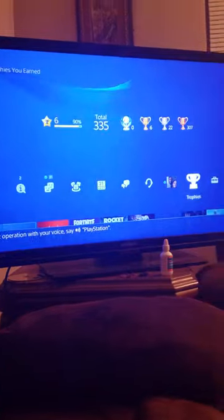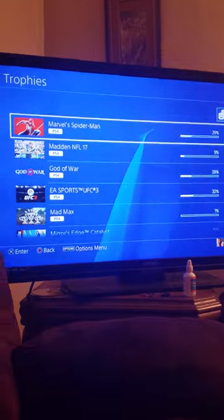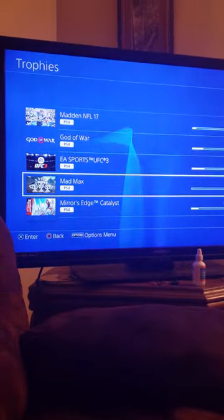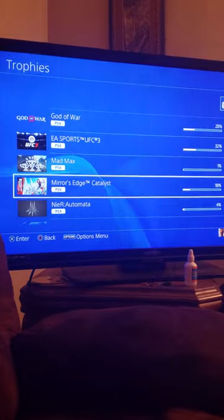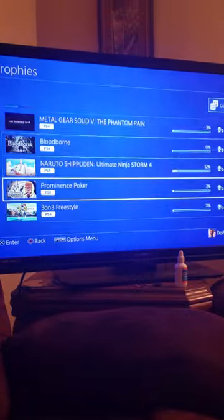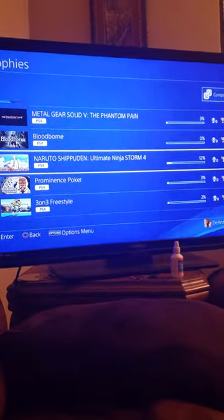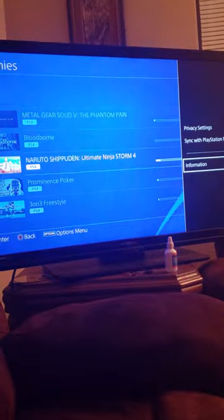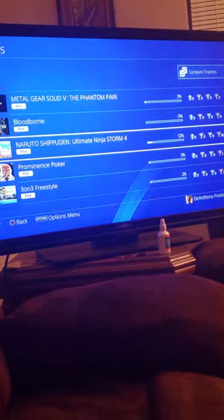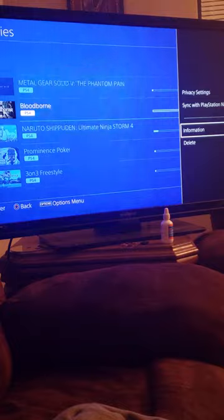Literally the only thing you have to do is, from the PlayStation menu, go up and go over to Trophies. You see how you got your trophies right here — it says 18%, down there it says 32%. You just need to find one that has 0%. Any game with 0% trophies — like Bloodborne, 0%. If you push the Options button on one with some trophies, like 12%, it only says Information. But if you go to one with 0%, then you get Information and Delete.